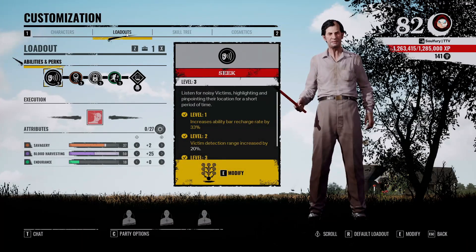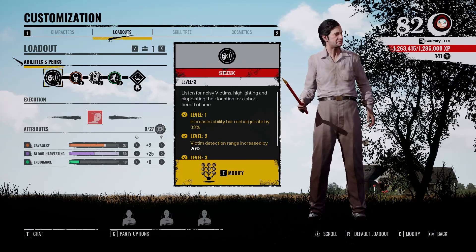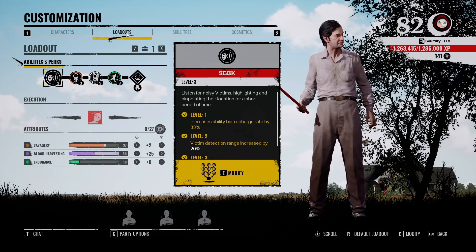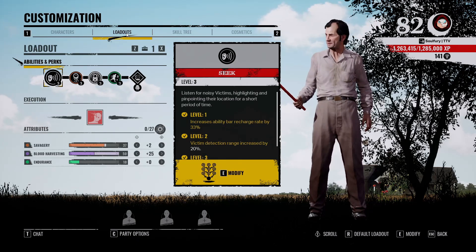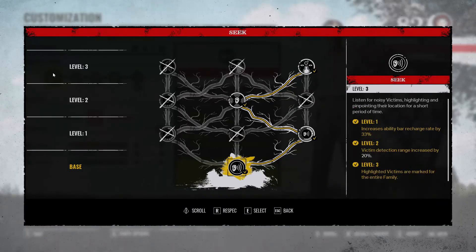Hello, today I'm bringing you a video about Cook for Texas Chainsaw Massacre. Cook is one of my favorite characters to play — it is so satisfying providing so much information for your team. Cook literally makes matches way easier because of padlocks and the amount of info he can provide. Let's talk about his ability first.